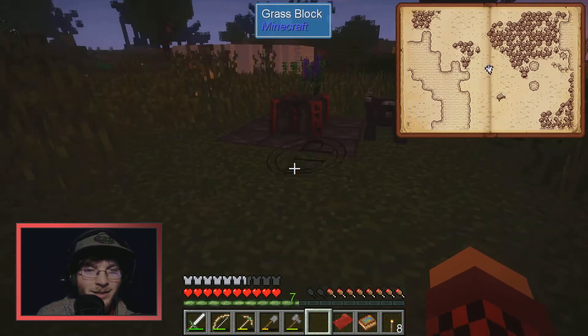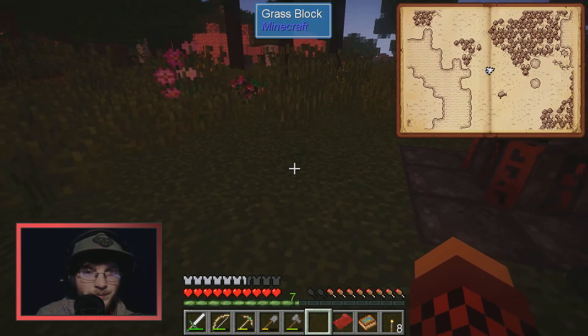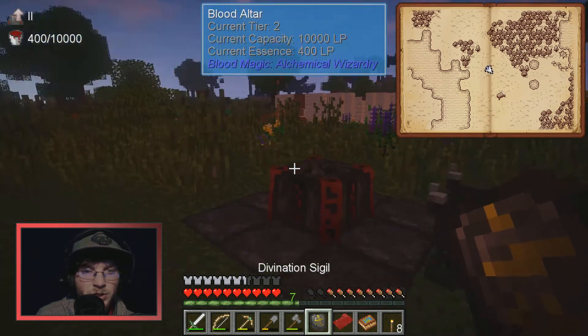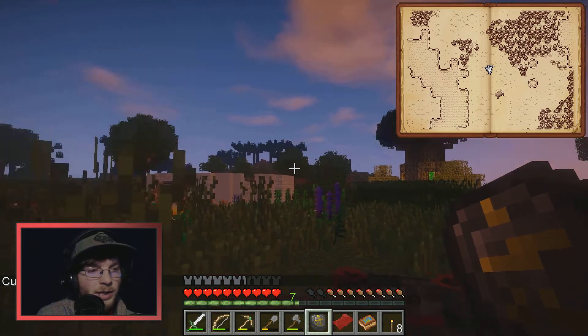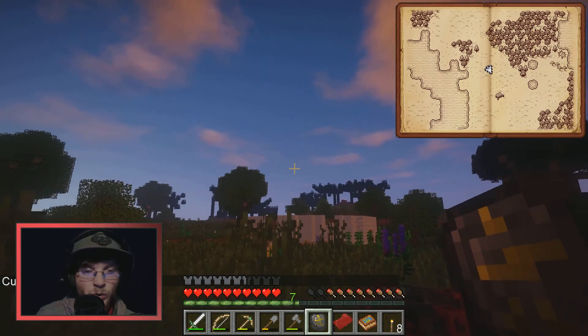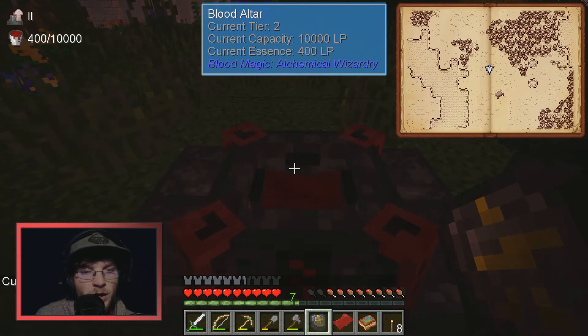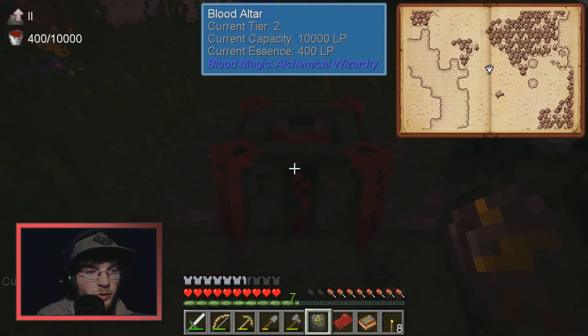We have the divination sigil! You can right-click it to see how much is in your network, and hover over it to see what's going on. To put more blood in your network, you throw your blood orb into the altar and it will soak it up.